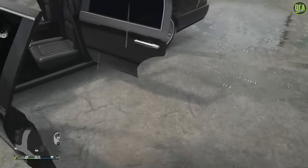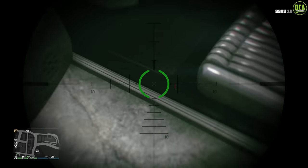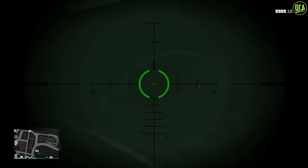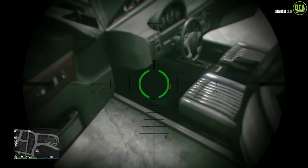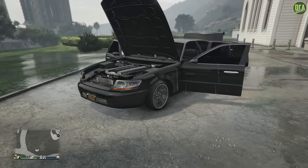At least they didn't put Vapid floor mats in it, like the Broadway. This one, they actually took out the logo — even though you can still see the circle where the Vapid logo would be. But at least they took the logo out. They actually cared a little bit about this one, which is kind of surprising.